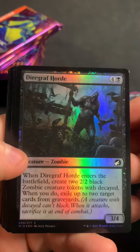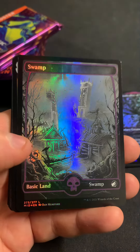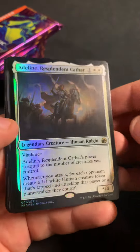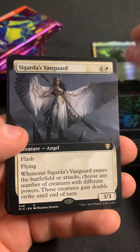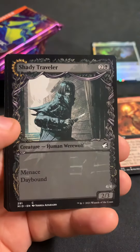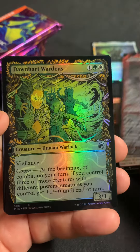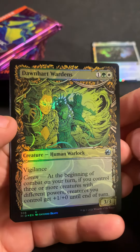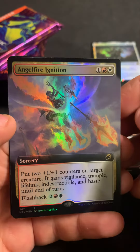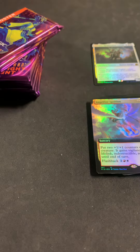Okay, on to pack number three. Let's see what we got here — we got our four commons and two uncommons. We got a Swamp. Hey, that's a nice one — Adeline, Resplendent Cathar in foil! Cigarta's Vanguard, White Up the Night as extended, Don Heart Mentor and She Traveler as the showcases, Rem Karolus, Steward Slayer as the showcase, Don Heart Warden's Angel, Fire Ignition as the extended foil, and a Devilvvolf token. That's the most expensive rare.